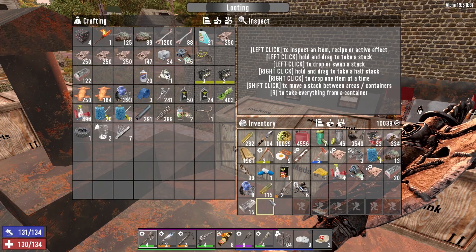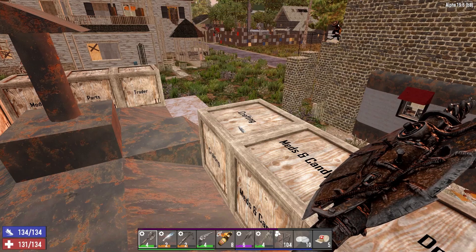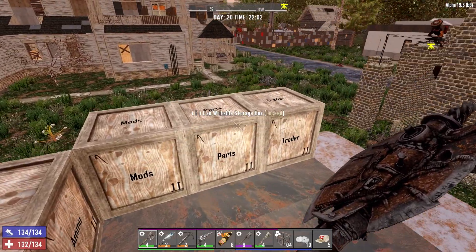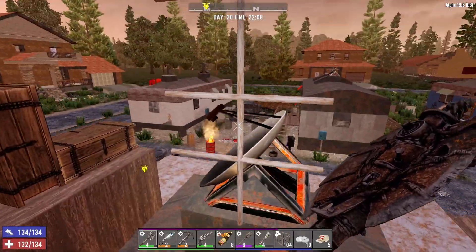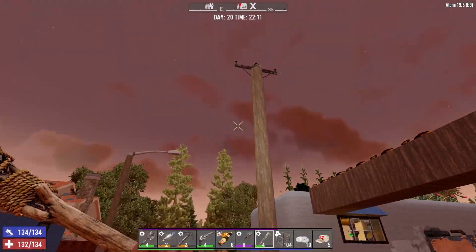We have 15 steel. What else do we need for the SMG? We need 9 duct tape, 30 polymers, 9 springs, and 15 handgun parts. We have everything right now except the forged steel, so we're going to go around getting as many lampposts and stuff as possible in the hope we can get this thing crafted. That's going to be a big win if we can.